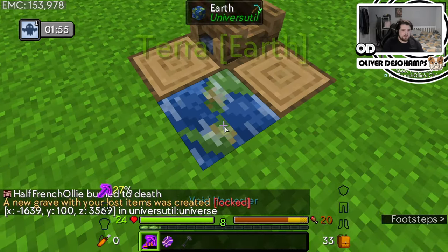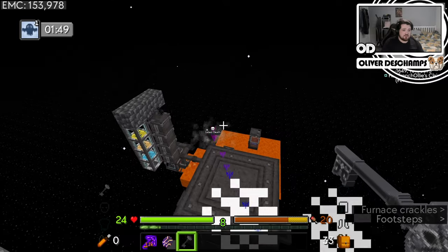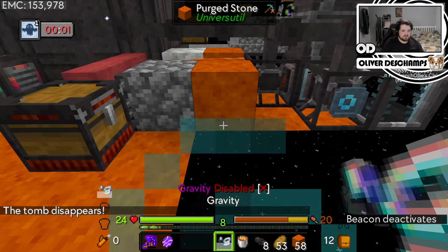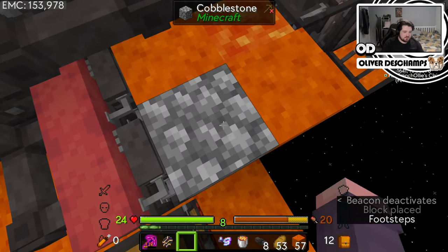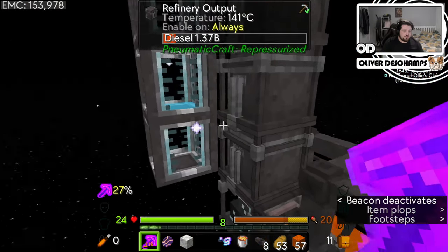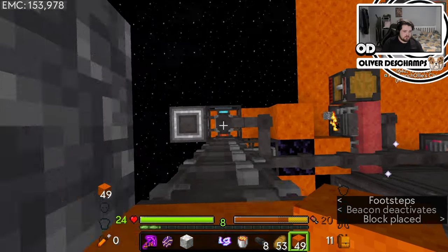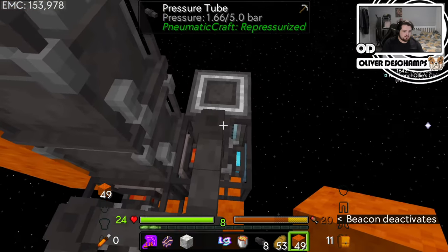I'm just a big old dummy that doesn't know how to operate in the real world, and that's fine. Oh no, gravity. Gravity is on. Please, gravity - come back to me. Use this, use this. Gravity, yes. Disable, enable. Cool. We want to make sure that these things are secure. That's fine. That was maybe a dumb use of a vein miner, but that's fine. Then let's come over here and do this.